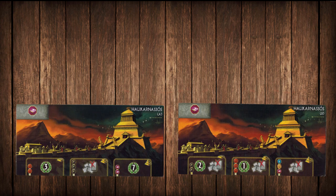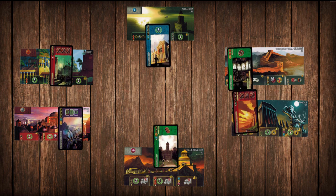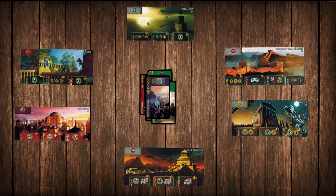Moving right along, we have Halakarnassus. I find Halakarnassus to be fairly weak on the B side — it's worth only three points, and often especially in smaller games the discard pile just isn't worth going through. Side A is worth more points and going through the discard only once doesn't feel too bad. However, in a big game — especially six or seven players — this could be totally the opposite, since sometimes people are throwing away all kinds of good stuff and you just want to get in there as much as you can.